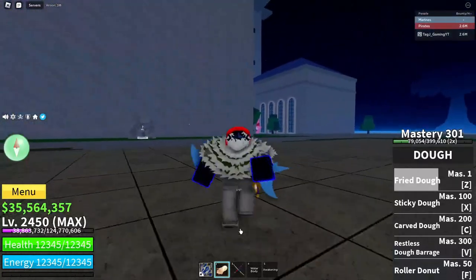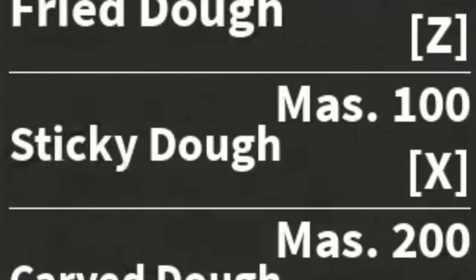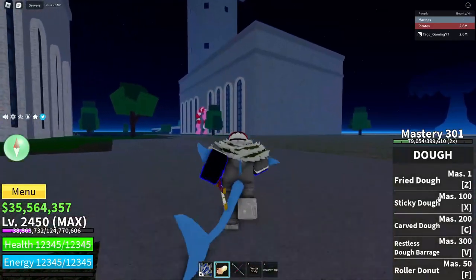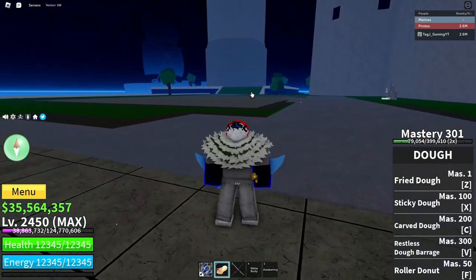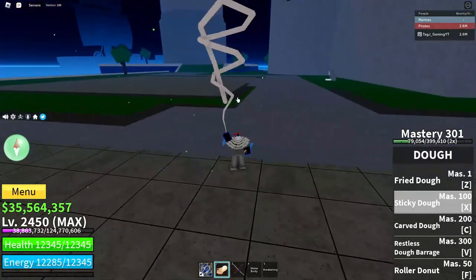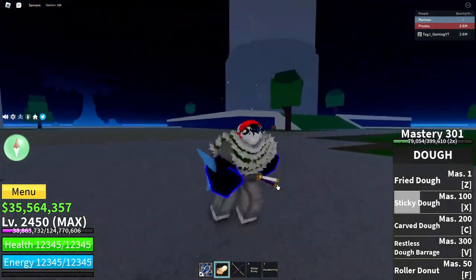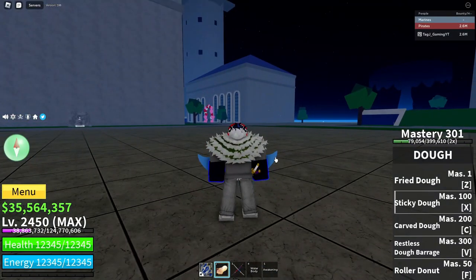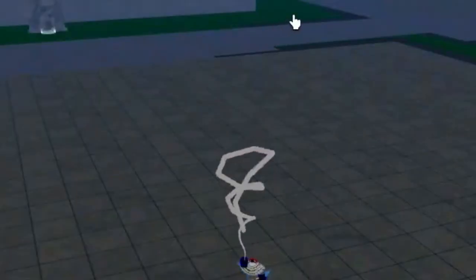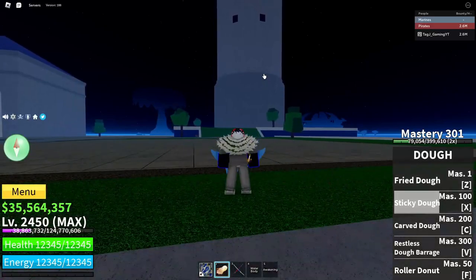The next ability is Sticky Doe at 100 mastery. When holding down you get this web-type Doe, so it's like made out of wood. Once launched it'll grab the enemy, swing them up in the air, and smash them down onto the ground. It's a pretty okay ability — I wouldn't really recommend it, but you can grab from behind. It doesn't really have that much potential because the awakened version is a lot better, but it does work.